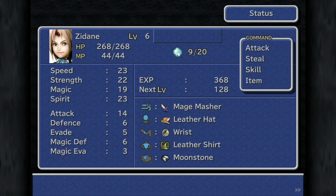For example, if we look at Zidane right now, we can see his speed stat is 23. Later on, by the time we've got the Thievery skill, that will be a little bit higher. Let's say his speed stat is 30, and by that point we have successfully stolen 100 items. That will be 100 multiplied by 30, giving us 3000, and then we divide that by 2.